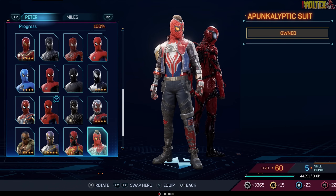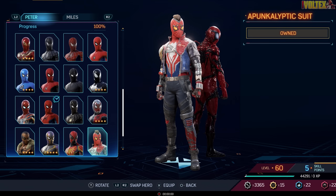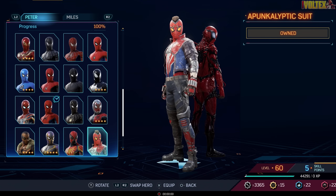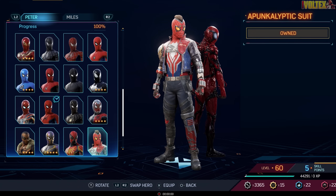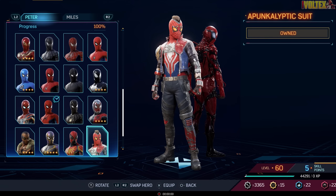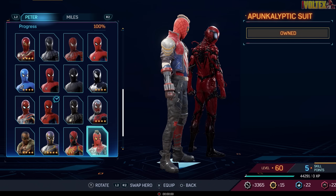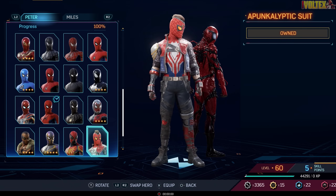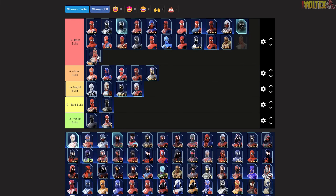Then we have the Apocalyptic Suit — he's got a whole bionic arm, a sick jacket, what looks like a mohawk, and amazing lenses. I also just noticed it says AF15 on it, which stands for Amazing Fantasy #15. That is awesome. The emblem goes hard too. This is one of the best suits as well — straight up into best.